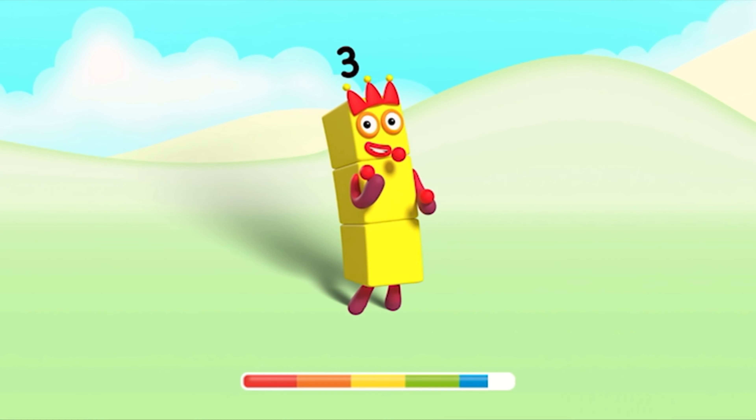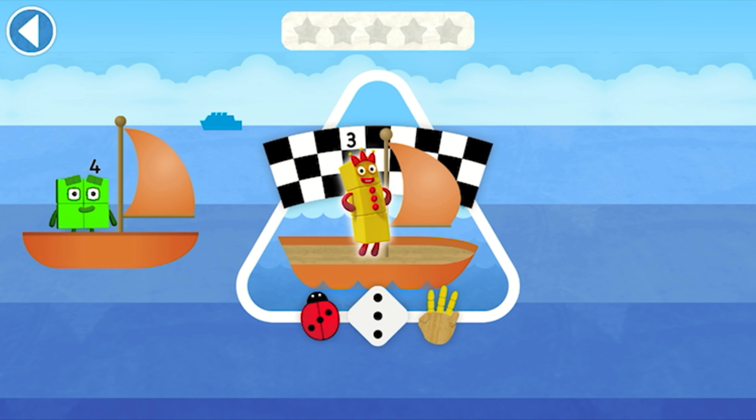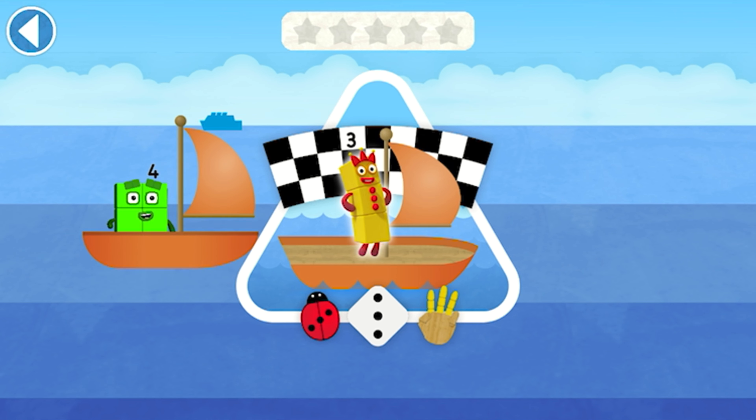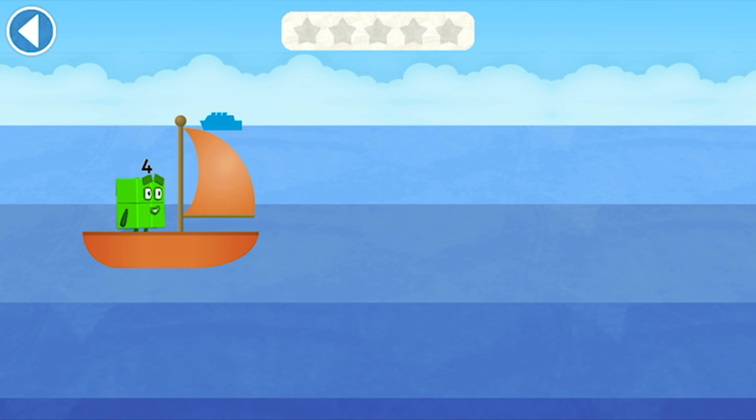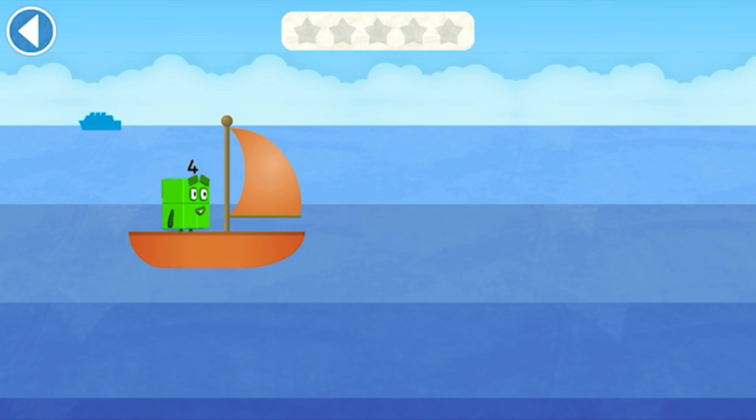Let's play! The number blocks are sailing across the blue, blue sea. Try to pick up the pictures which match the number block's number. Ready, steady, race! Tap to move your number block into the right lane.